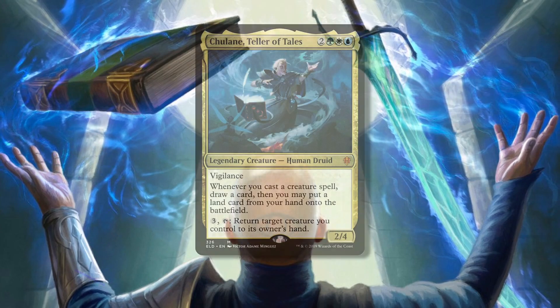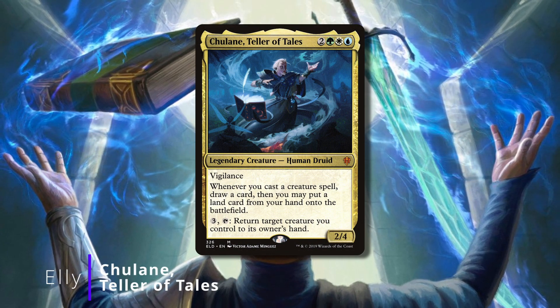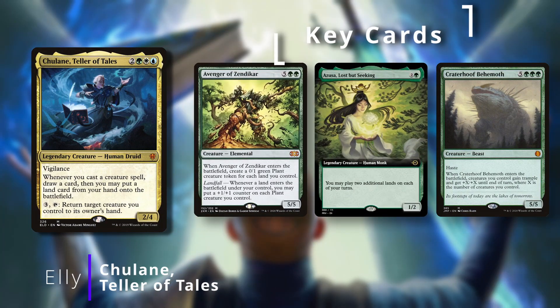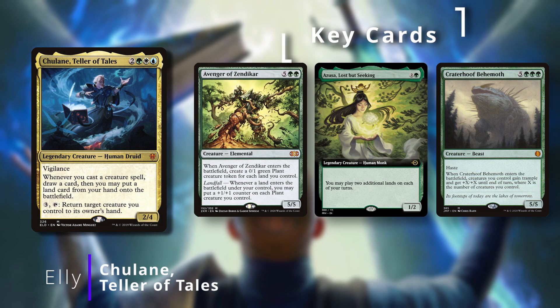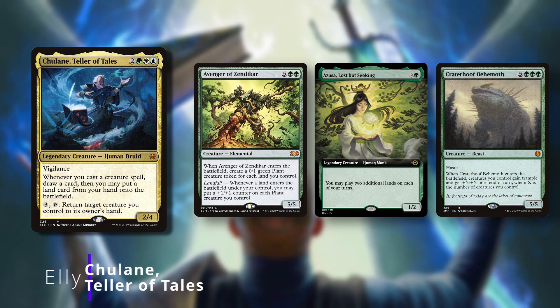On today's episode, we have Ellie returning, and she's playing everyone's favorite fan commander, Chulane, Teller of Tales. She's trying to make a ton of tokens from landfall creatures like Avenger of Zendikar, and play tons of extra lands with Chulane and cards like Azusa. Then once she's amassed a huge board, finish the game in one swing with the Crater Hoof Behemoth.